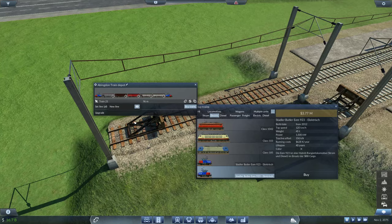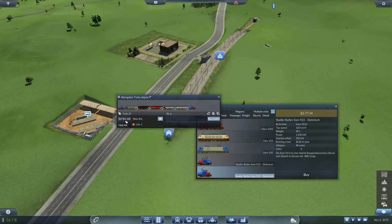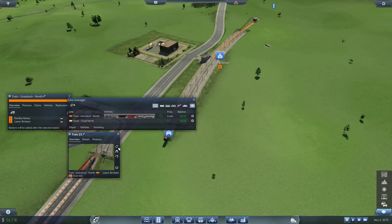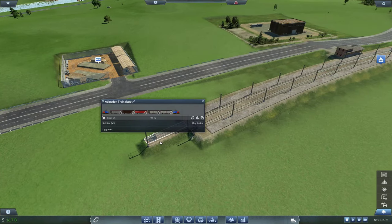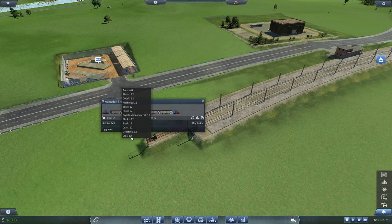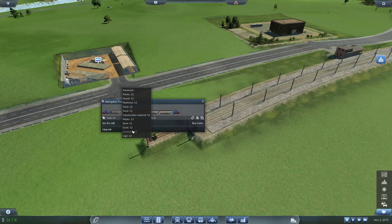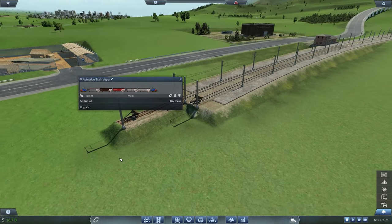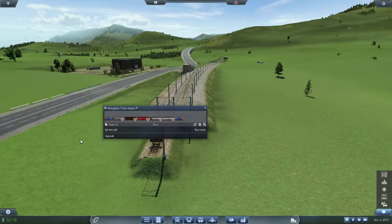Let's set that to line 1 and name that train 'Livestock North.' I made a boo-boo though — go back to the depot. I had to do it before I bought the wagons. I want these wagons to only carry livestock, because otherwise they'd also carry grain and that would complicate things. Some wagons would sometimes have livestock, sometimes grain — this way we limit it to only carrying livestock, making it much easier.